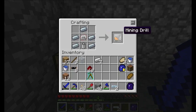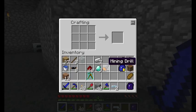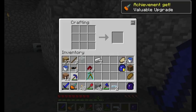Mining drills will chop through dirt, grass, stone, and ores just as fast as an iron pickaxe. But if we take three diamonds — the first three diamonds always go towards my mining drill — and place them around it, we've got a diamond-tipped mining drill. Hooray!